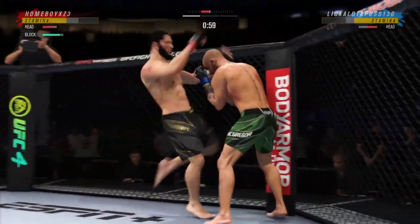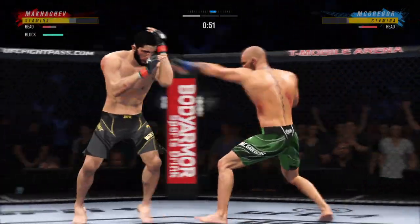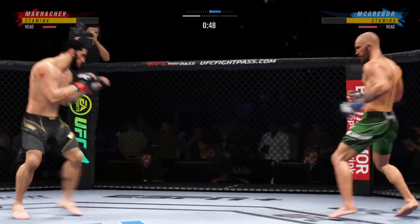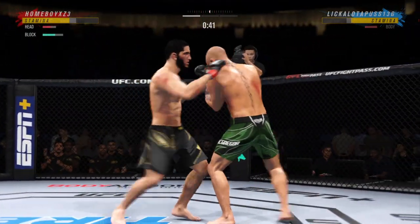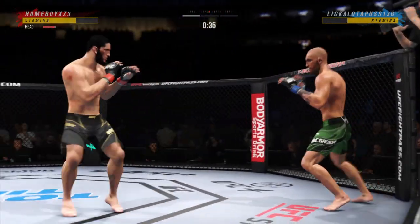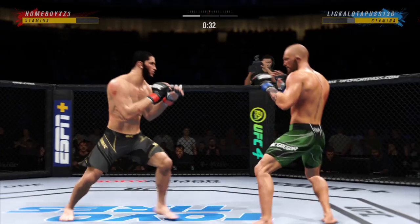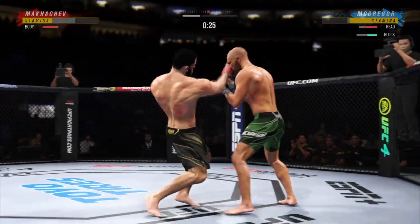McGregor gets hit with that hook — that one had some power behind it. Oh, huge right hand! What a fantastic strike to throw at the exact right moment. He deserves this moment. Good — finish this fight. Out of range with that one, and he landed the right hand there.